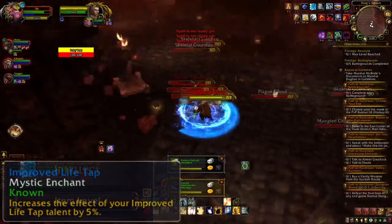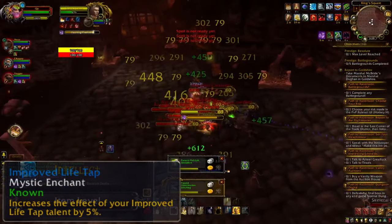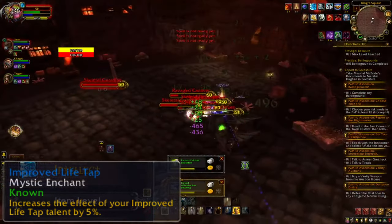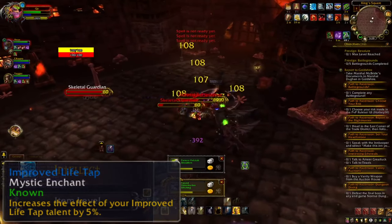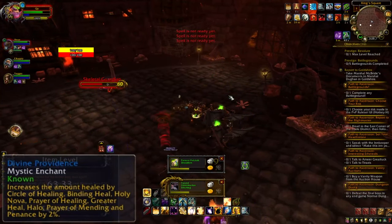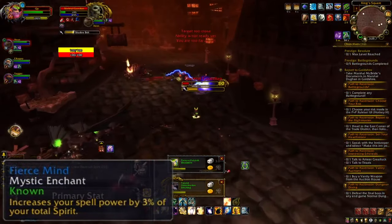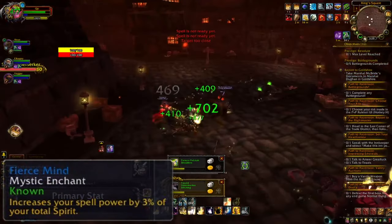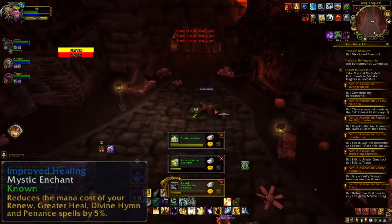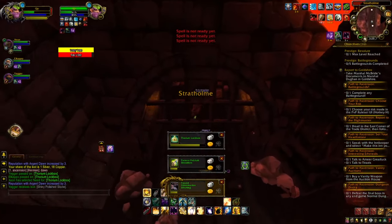For rare enchants I went with Improved Life Tap x3 as a mana management safety net, though from my experience I had very little mana issues. Second, Divine Protection x3, which increases the amount healed when using Circle of Healing, Greater Heal, Halo, and Prayer of Mending. Third, Fierce to Mine x3 to increase spell power by 9% of our Spirit — very effective given our high Spirit. Fourth, Improved Healing x3, reducing the mana cost of Renew, Greater Heal, Divine Hymn, and Penance by 15%.